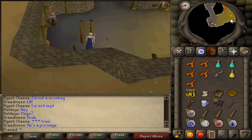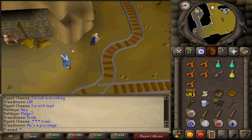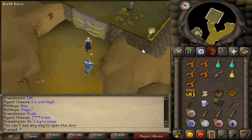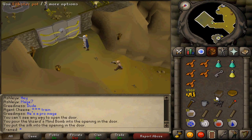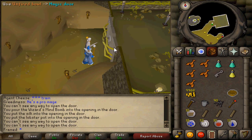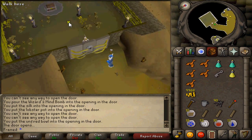Then head south into the Dwarven Mines and head a bit southeast until you reach this door. Use the silk, the lobster pot, the unfired bowl, and the wizard's mind bomb on the door and it will let you through. Then collect the map piece from the chest.